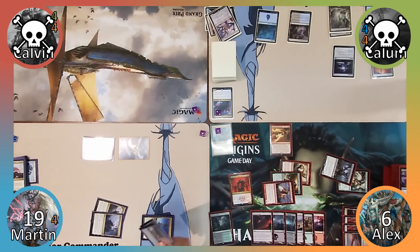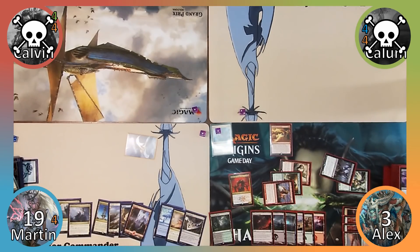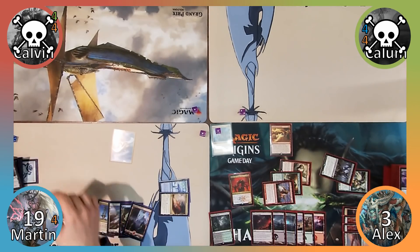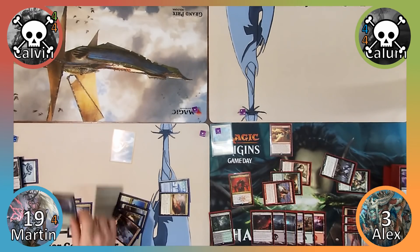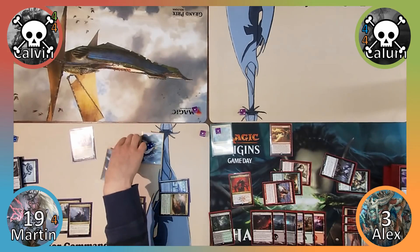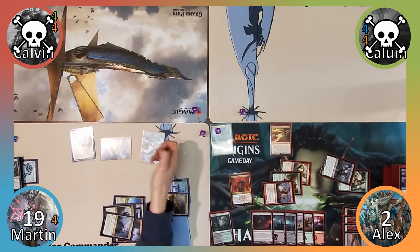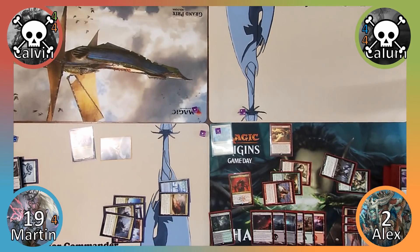Martin responds by sacrificing his Key and Nexus to Brea, dealing Alex 3 damage and gaining an extra turn. In his upkeep, Martin sacrifices Brea to Shieldred then uses Buried Ruin to return her to hand. He casts Brea, makes 2 Thopters, attacks Alex with a Thopter dealing 1 damage, then uses Brea's ability to sacrifice 2 Thopters to deal Alex 3 damage, winning the game.